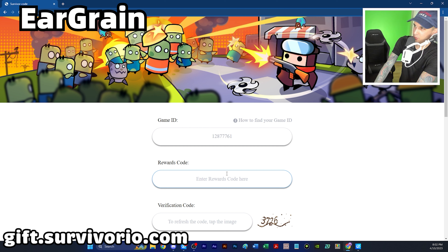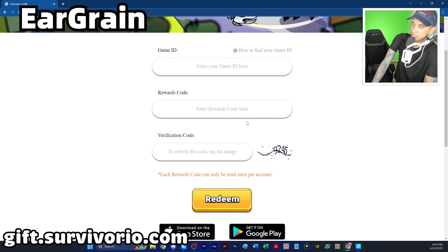The rewards code is somewhere on the screen. Then enter the verification code — mine says 3726, and as you can see, every time I refresh the page it will change; now it's 9245.